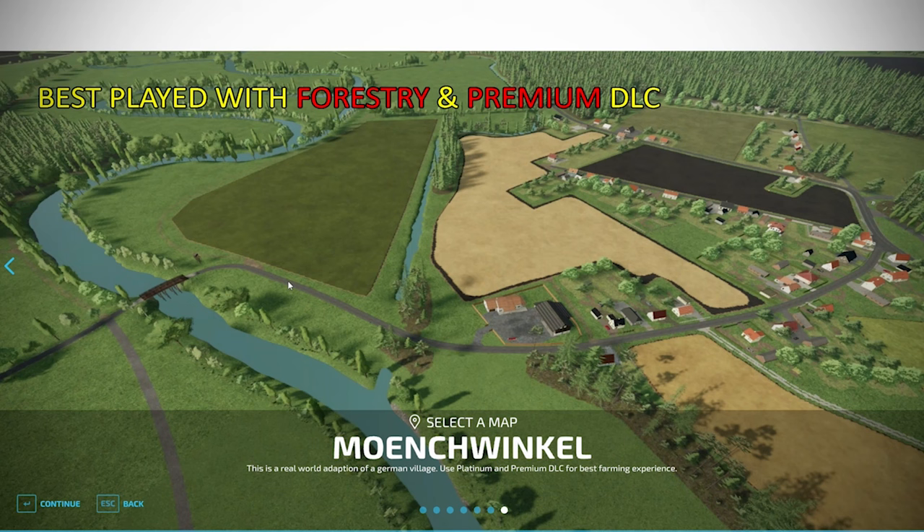The Monswinkel map can be found over at the farmingsimulator.com website or the in-game downloadable content menu. As of the 1.0 release, this map is available for PC players only. The reason is that this is a 4x map, and we have not yet seen a 4x map make its way to console players in FS22, FS19, or FS17. Hopefully with the next version of Farm Sim we'll see 4x map support on console, assuming they drop the old platforms.